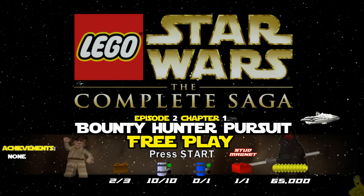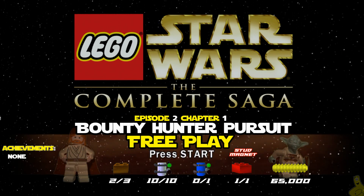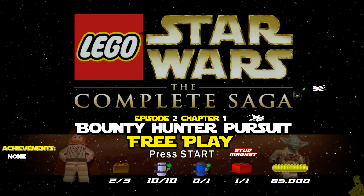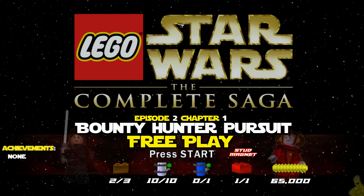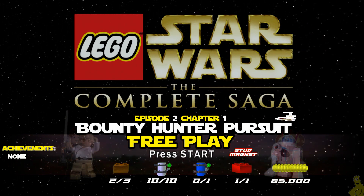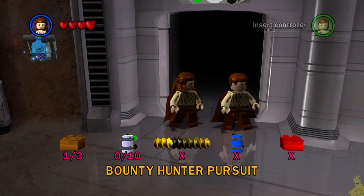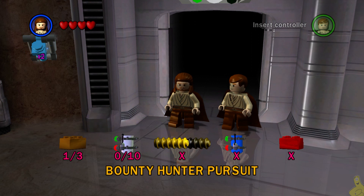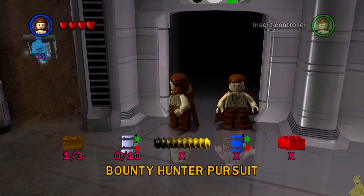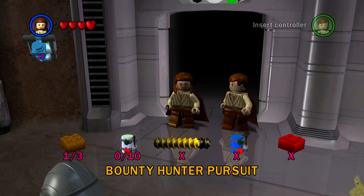Welcome back to LEGO Star Wars: The Complete Saga. We've got Episode 2, Chapter 1 - Bounty Hunter Pursuit free play. This one is quite a doozy; we have to do a lot of jumping back and forth and there's quite the stud hunt. However, it will give us the stud magnet red brick, which we'll be able to purchase and that will make our journeys much easier in future levels.